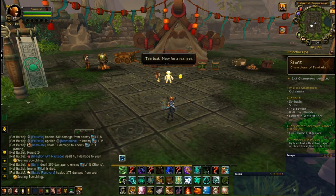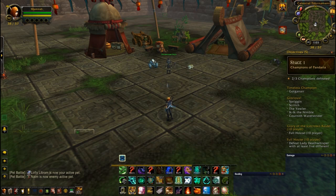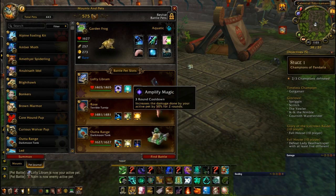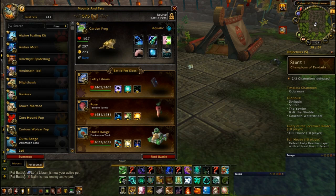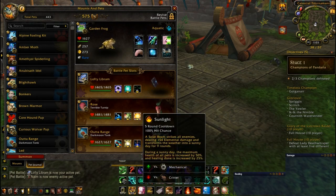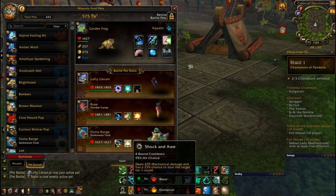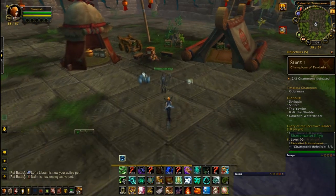If this guide was helpful to you, please like and subscribe. We are at Shademaster Kirin in the Celestial Tournament, and for this fight I use Lofty Libram with Arcane Blast, Amplify Magic, and Curse of Doom. Terrible Turnip with Tidal Wave, Leech Seed, and Sunlight. Darkmoon Tonk with Missile, Shock and Awe, and Ion Cannon. And we'll see if we can beat the crap out of this guy.